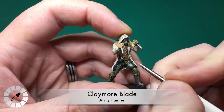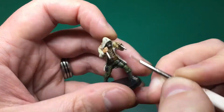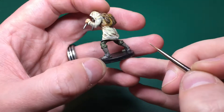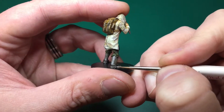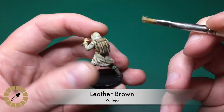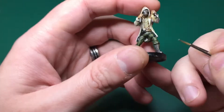After that, I'm moving on to Claymore Blade once more and highlighting back up all of those silver areas — his knives, those clasps, and the buckles on his shirt. I also added a couple of buckles to his boots to add a little bit of flair. On to highlighting the leather brown — just taking Leather Brown and dry brushing it across his rucksack.